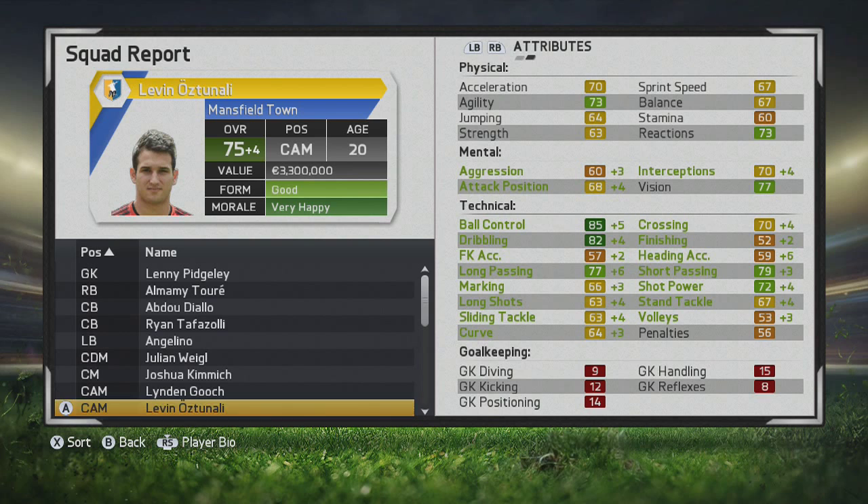At the end of the second season, big growth again in ball control, dribbling, short passing, shot power, and long passing look great. Vision has gone up as well to that green stat there.